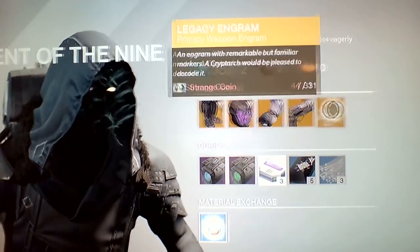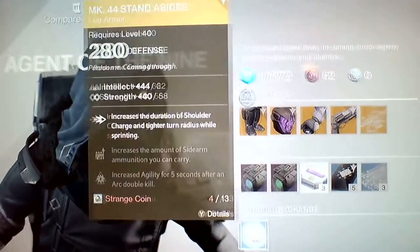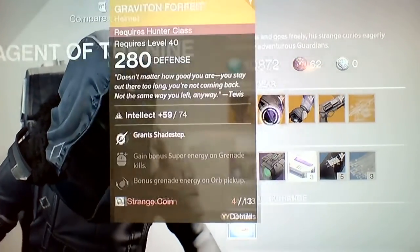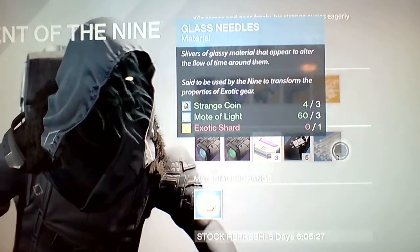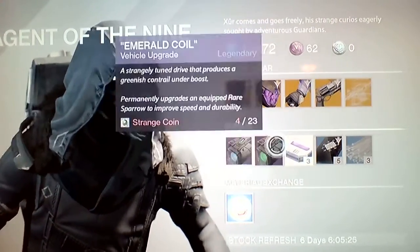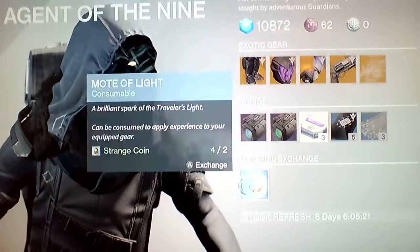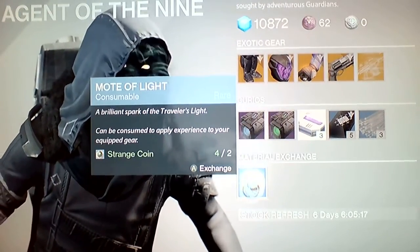You still got the legacy engram primary weapon, which is 31 strange coins. The Hawkmoon is 23, and the rest of the armors for Titan, Hunter, and Warlock is 13. And you've got Three of Coins, and like usual, glass needles, heavy ammo, vehicle upgrade, plasma drive, Emerald Coil, and Motive Light.